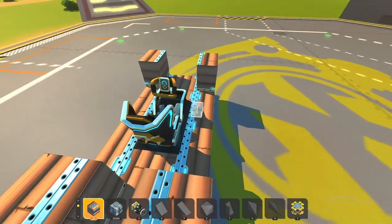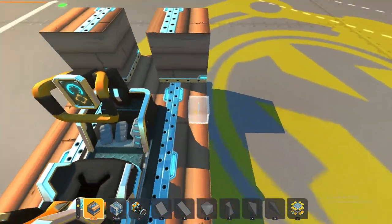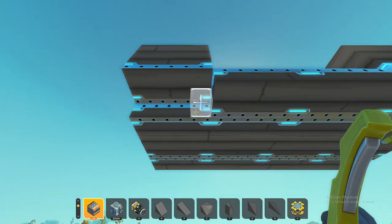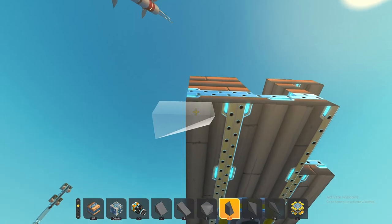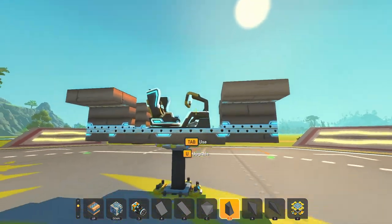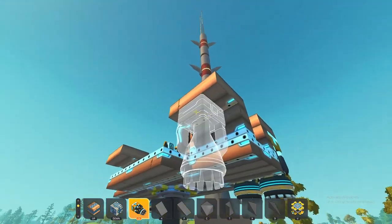Then you kind of just want to build off to the side of them. This isn't a very efficient way of building — I'm just making it up as I go along. This isn't a tutorial for a specific flyer, it's just how to make a good flyer in the game. This is where you're going to put your thrusters, so let's remove eight blocks here — carve out little sections.